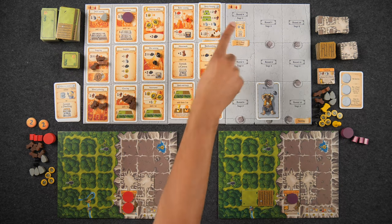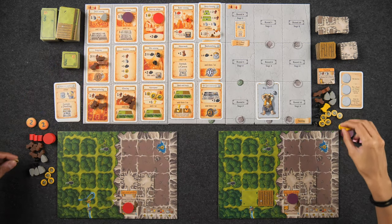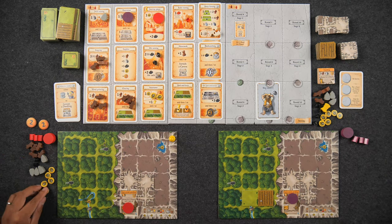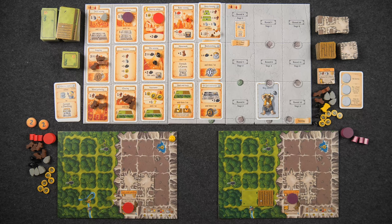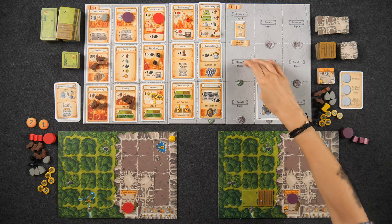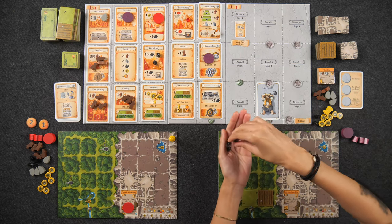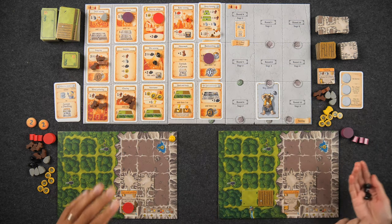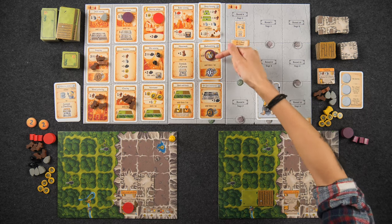Round four card: 'Wish for Children.' Resources repopulated. Naveen goes first and takes the Wish for Children spot — no dwelling furnishing needed, just place an infant disc on top of an existing dwarf. Next round he'll have three workers. Monique goes to drift mining for two stone, placing a double tunnel tile to start building toward an ore mine. Monique takes the sustenance spot for three food, one grain, and a meadow tile she places covering a food reward.